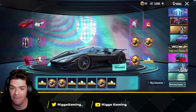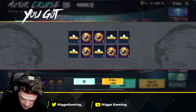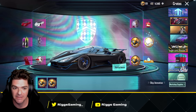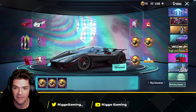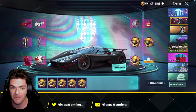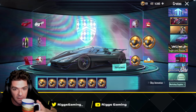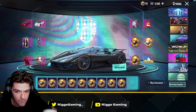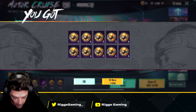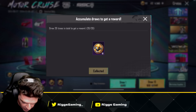We're at 5000 UC. The UC seems to be going quick. If I don't pull it, it'll probably be two stacks. Come on PUBG! Taking a sip of my coffee for good luck. All coins at this point — that's probably a good thing to be honest.